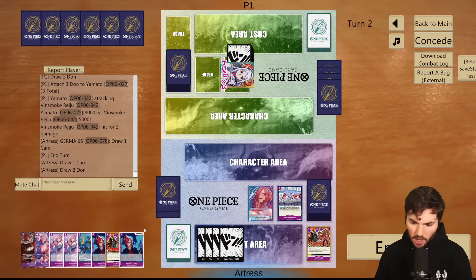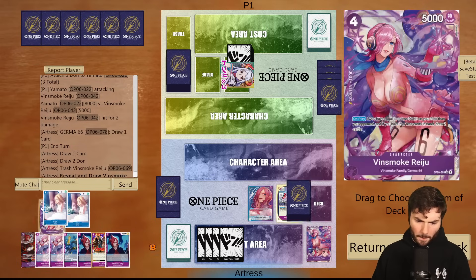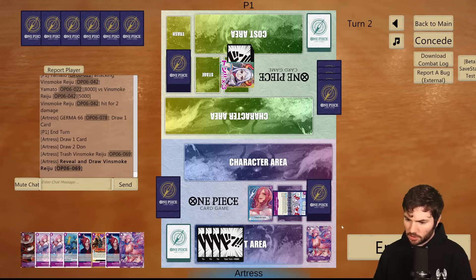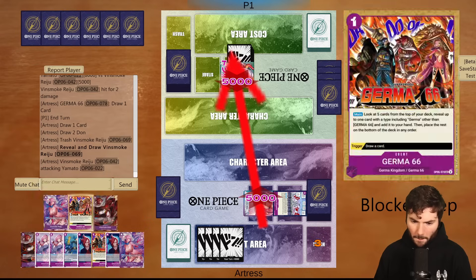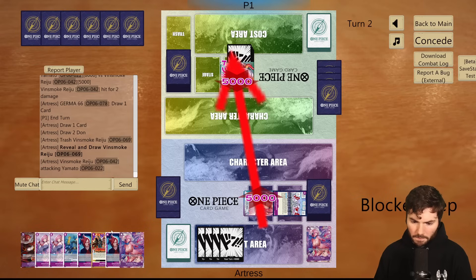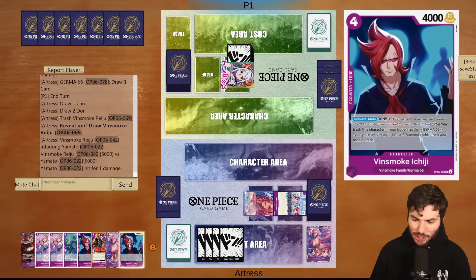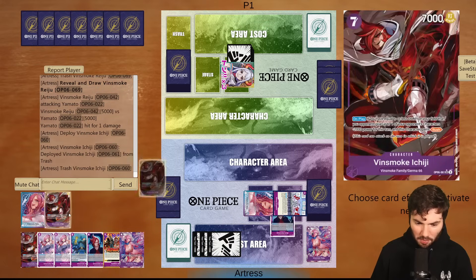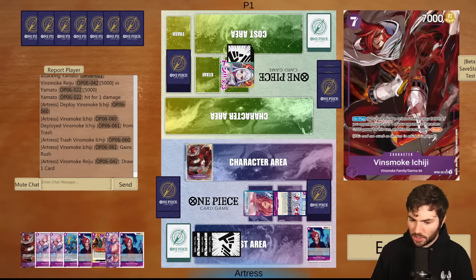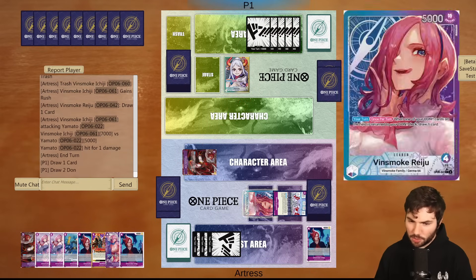Now we'll probably have to take some damage here because we don't have enough to counter. Let's use this to draw. Let's do this, grab one in its place. Swing five. And then we'll play down the Vinsmoke Ichiji. Is this a trigger? I'm going to say all the yellow decks I've played tonight have gotten pretty insane triggers. No targets, and then we'll swing seven. We can actually go back to back Ichiji here, which is pretty nice for us.